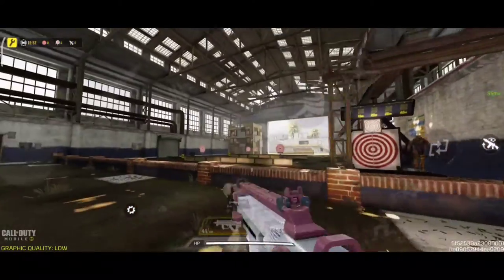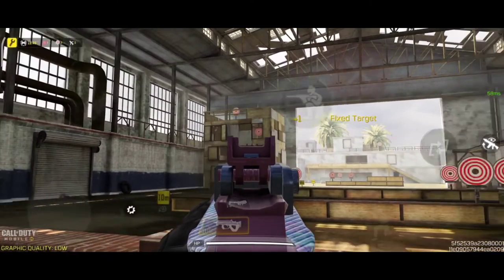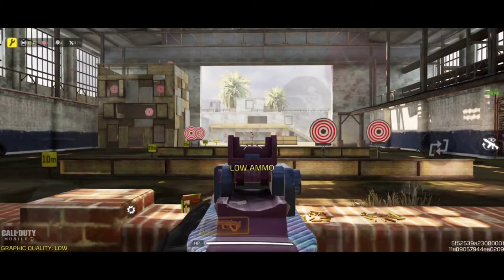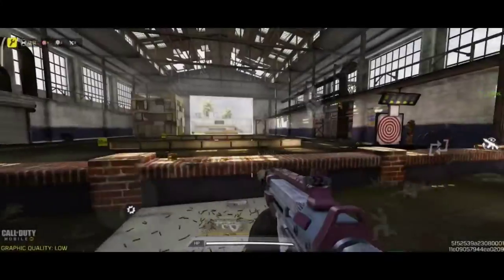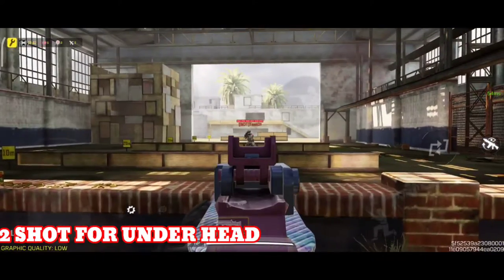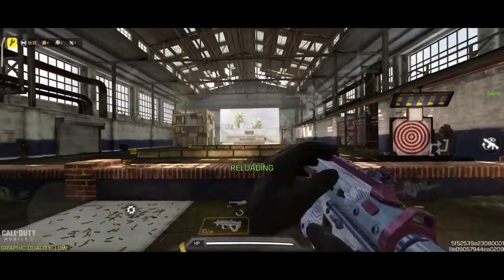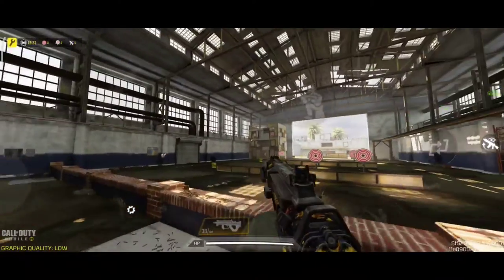In this step, for the barrel we use the MIP Extended Light Barrel — this increases the damage range. For the next barrel option, we use the Odubcy Marksman, which also increases the damage range.